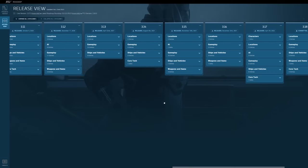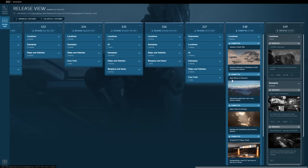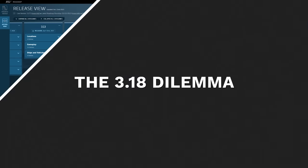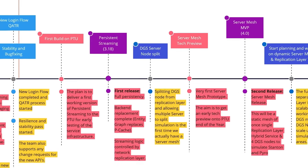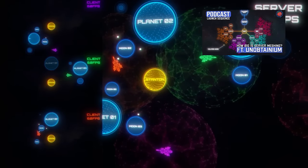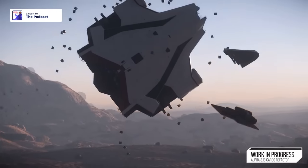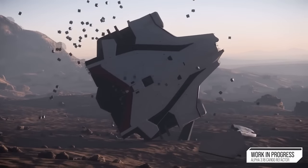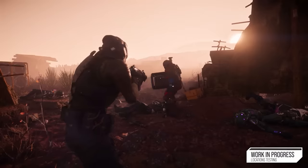Now that the update process has been explained, let's talk about how persistent entity streaming and the patch it's coming in became such a dilemma. Persistent entity streaming, or PES, is one of the most important features in Star Citizen, and it's something devs have been progressing towards for years. It's a large piece of the puzzle that is Star Citizen as an MMO, and a huge prerequisite of server meshing. PES will allow the game to track and store in memory every object that is interacted with anywhere in the Star Citizen universe.